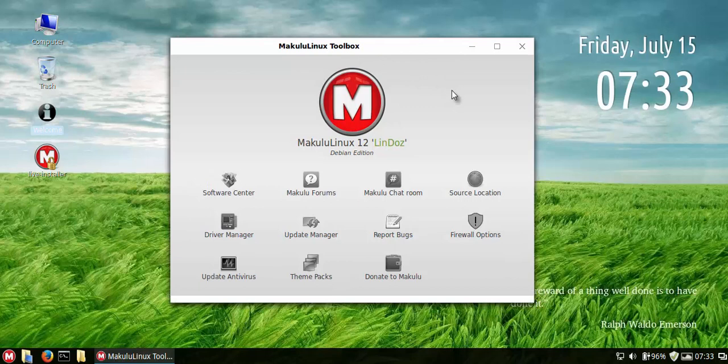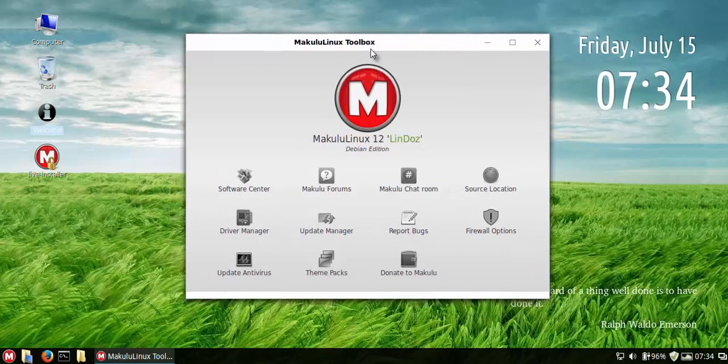It's very similar to the Ubuntu-based LinDoz we released last month, with a couple of changes. That Ubuntu build is valid until around 2019 to 2021 — valid for two, three, or four years — so whoever downloads it can run it and get updates forever, at least core updates. So that's great.